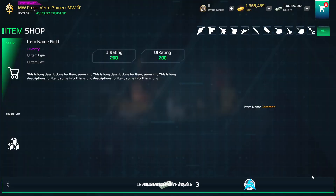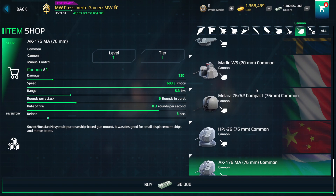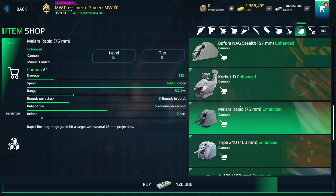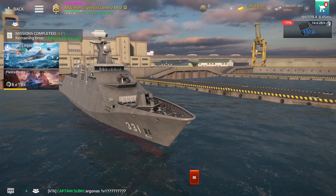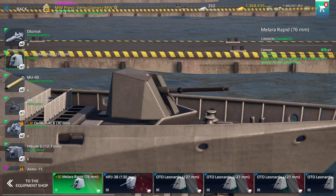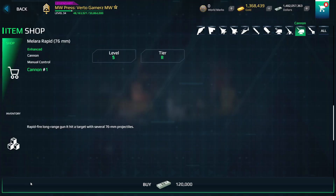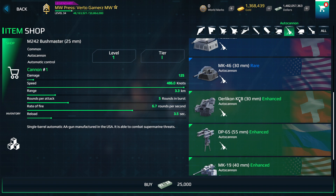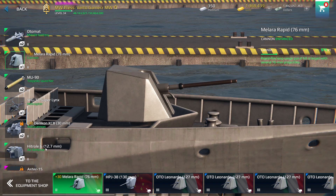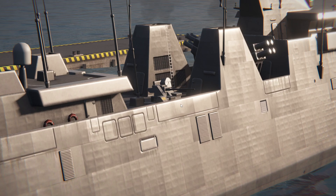I think the Melara cannon is available in the shop — let me check. Yes, this is the Melara Rapid 76mm cannon. This cannon is not unique; I think it might not be available in the shop. Let me also check the auto cannon — only the KCB 30mm. Both of these are available in the shop, so there's nothing special about these cannons.